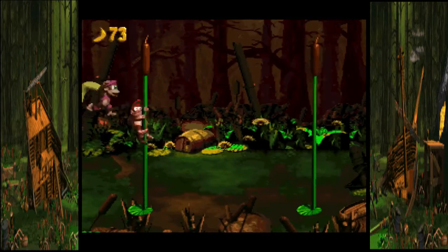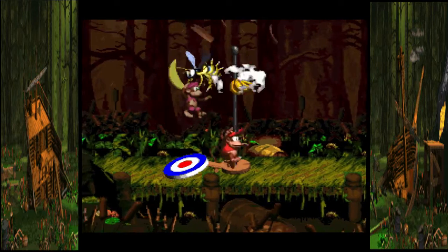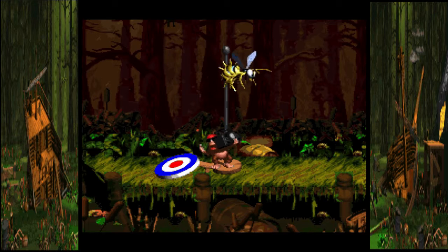I think we're almost at the end of this level with these two stems right here. We see if we can get the G — damn, we didn't, but that's okay. And with that, Crochead Clamber is done.